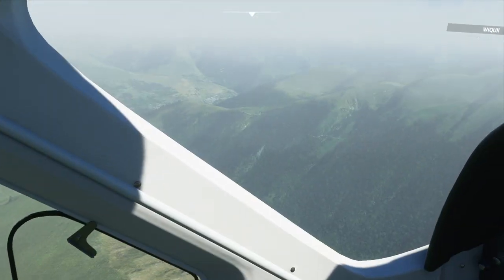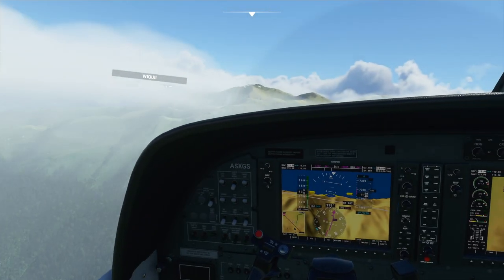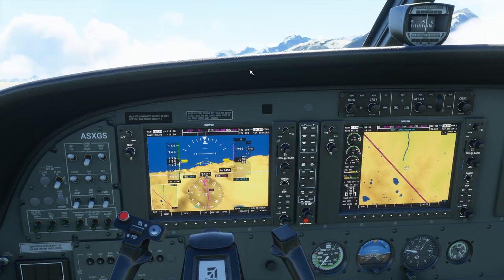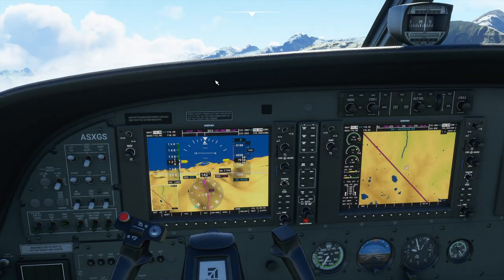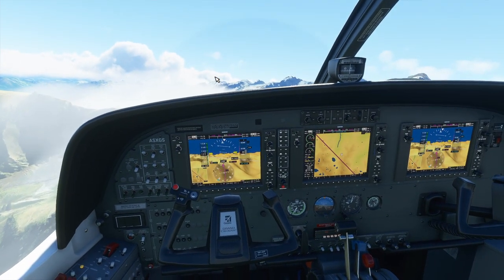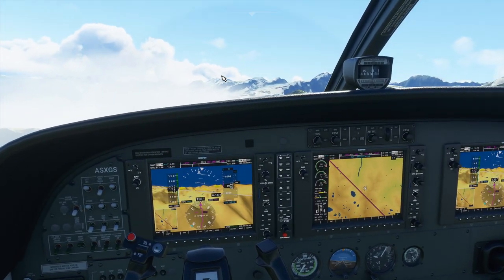I could have taken one of the smaller planes but I didn't want it to take too long to get to Barcelona. I like to keep the flights to about an hour or so. True airspeed 144, ground speed 150 — that means we have more than a three-knot wind, which is good. So maybe we have some wind today.